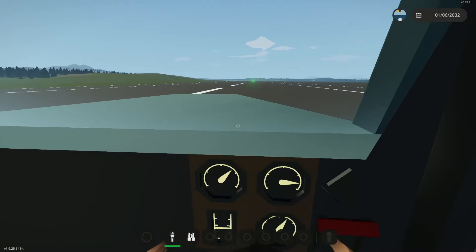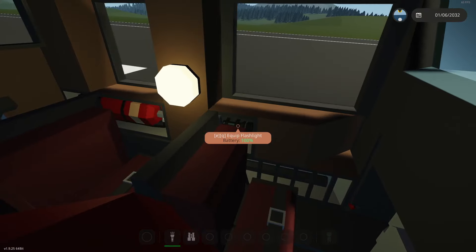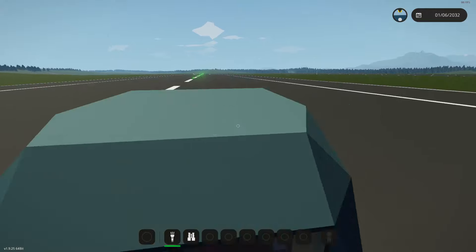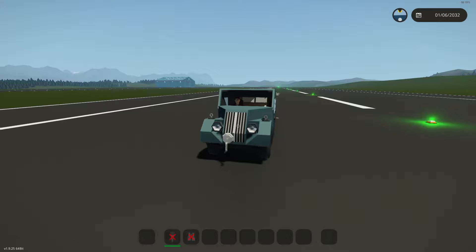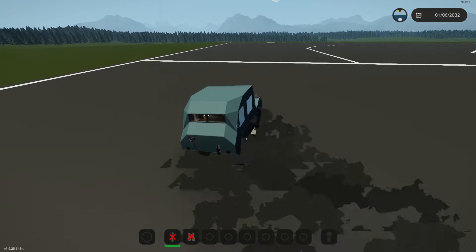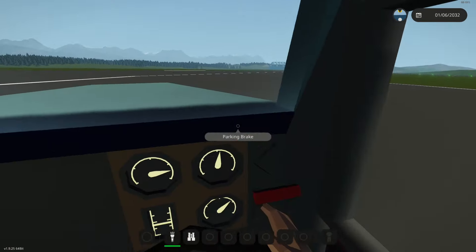I didn't realize that was even a noise in Stormworks — that's really cool. We have a heater in here, a flashlight, a buzzer — I think that's a klaxon. We've got some stuff in the back as well. What speed are we going? 80 miles an hour in this thing. Yikes, that is quite fast. We got to 82, I think. Drift it around the corner — why not? That is awesome.